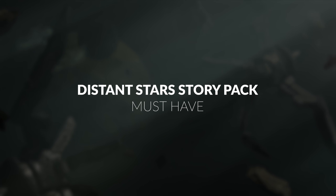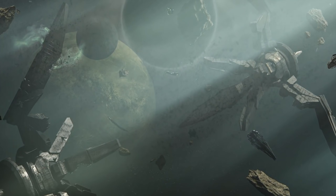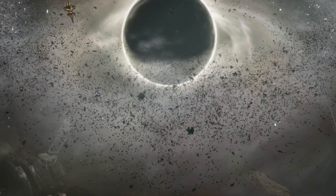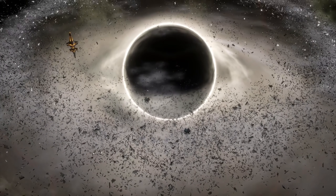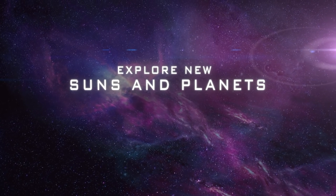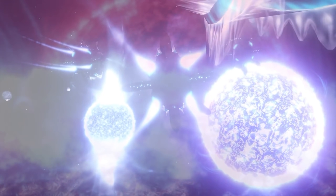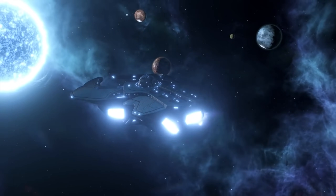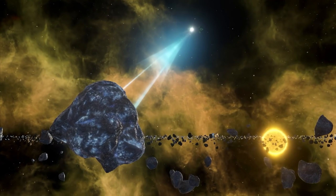With Distant Stars, you'll get another extremely chunky piece of DLC with a broad scope of changes that make it near essential to the gameplay experience. Especially after it got an upgrade in September 2018, there are so many new events, anomalies, and unique planets and systems to come across. There are new Leviathan types like the Corrupted Avatar, Tianki Matriarch, the Voidspawn, and the Scavenger Bot. There's a Curator Enclave that comes with this DLC as well if you don't already have them through the Leviathans DLC.